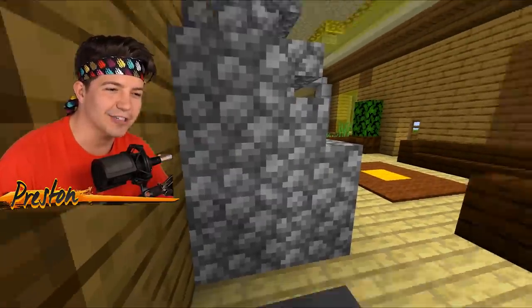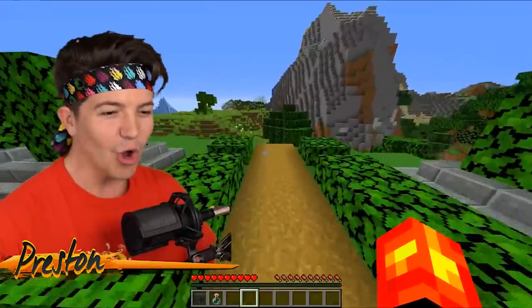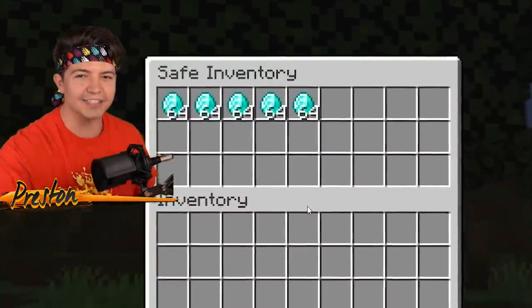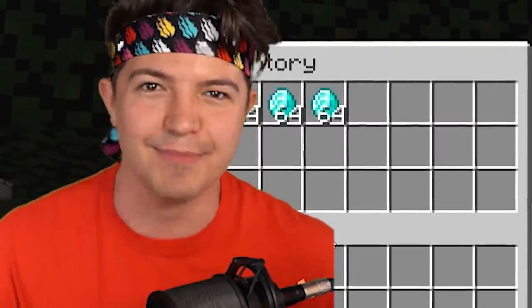Sundy is leaving and going upstairs, which means it is time for us to leave this area. Preston, we got to hustle. I think we are safe underneath this tree. Five stacks of diamonds — not quite as much as the first time, but I know Sundy has even more hidden diamonds in his house.